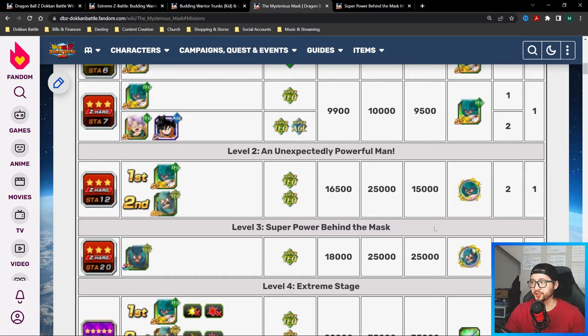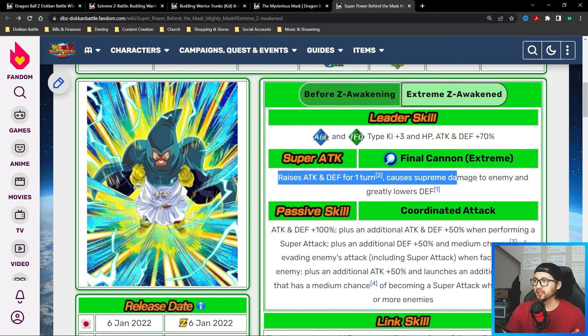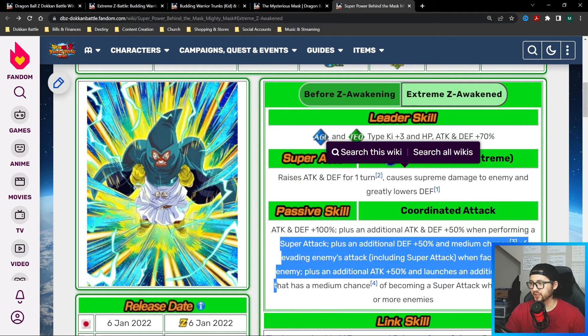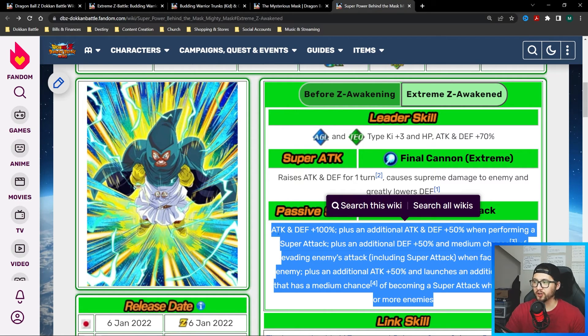There are free-to-play Android 18s and free-to-play Androids category units you can farm — this is not hard or difficult at all. As for this unit, they do become a bit better from their EZA and Dokkan awakening, but as far as where they fit in the meta, it's really only World Tournament. You're not going to run them on Majin Buu Saga — definitely doesn't fit the current meta.